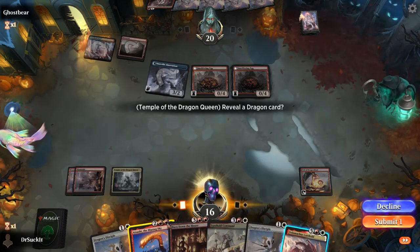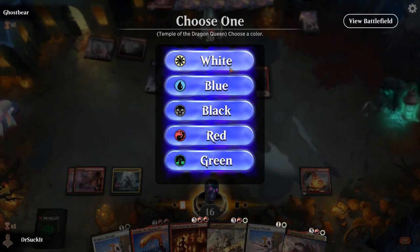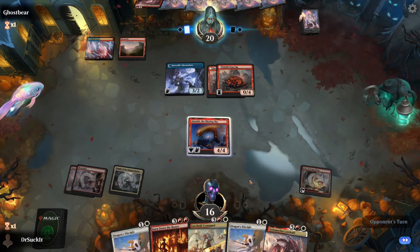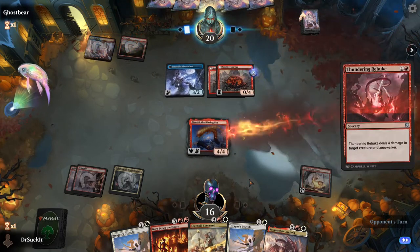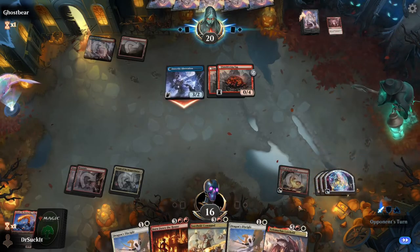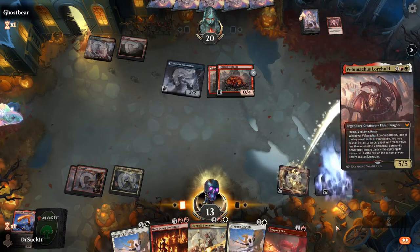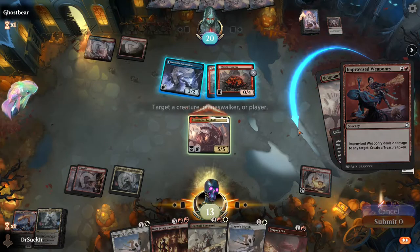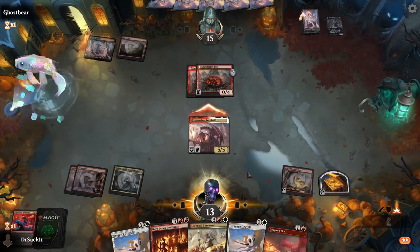We'll show a dragon, submit it, take a white — we've got plenty of red out. We'll pass that out. Now if he gets killed, I get three treasure tokens out of the deal. On top of the four mana we've got, that gives us a Velomachus on the next turn. Three treasure tokens — perfect. There we go, Velomachus. All out, all attack. Something good — we'll shoot that guy out of the sky. Suck it, Ghost Bear.